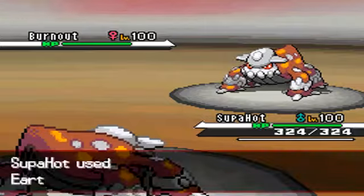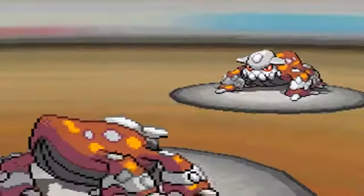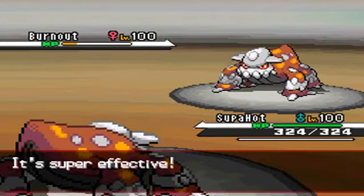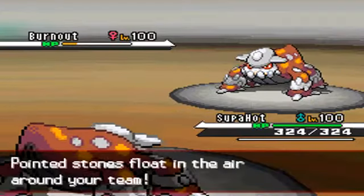I was extremely confident here. He goes for Toxic, but I don't care what move he used — I just knew it wasn't gonna be a ground move. I know my Heatran is scarfed, and no one carries scarf Heatran anymore, so I went straight for that Earth Power. He was not gonna expect that. It did the damage it needed to do.